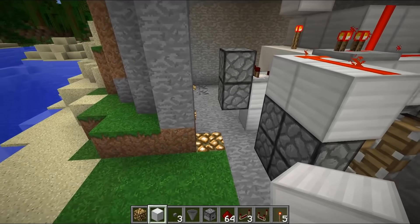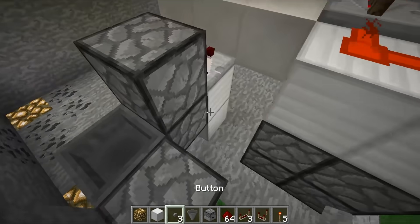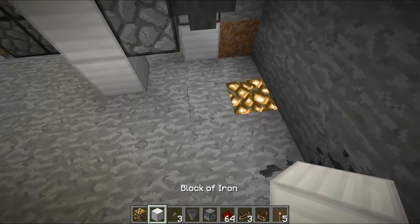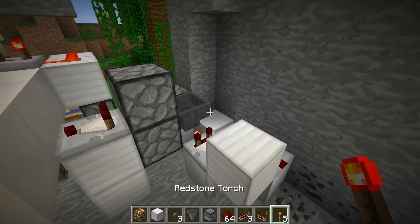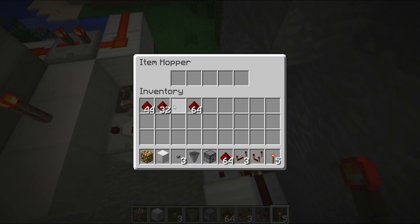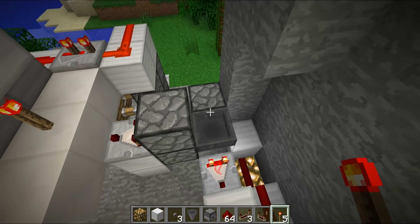Now we need to build the security key system. Place a block here with a dropper running across, a hopper running back into it, and a button on the back side of that dropper — that's the activation button. From this hopper, place a comparator going out into a block, a redstone line running down into a block with a redstone torch on the side. That creates your key card system. Inside this hopper, place whatever item you want to be your key card — I'm using redstone, but you can use any item.